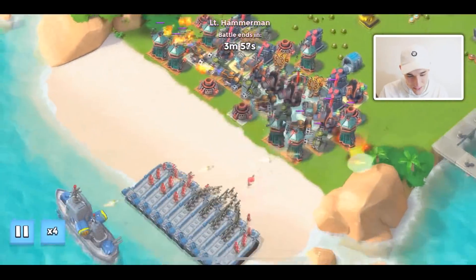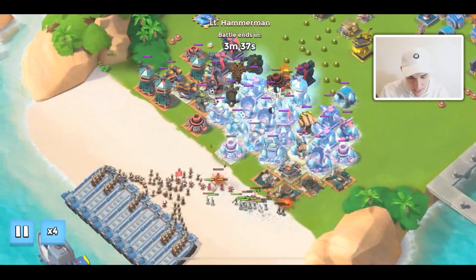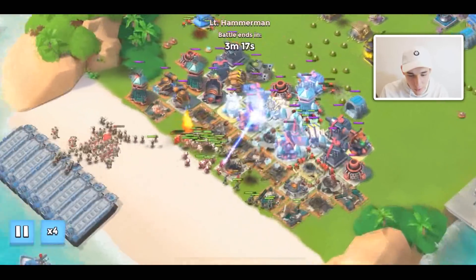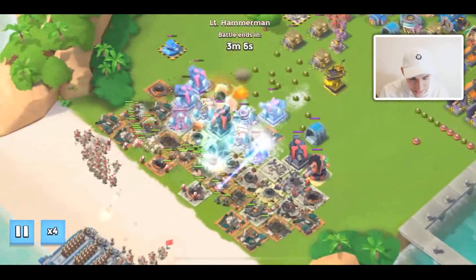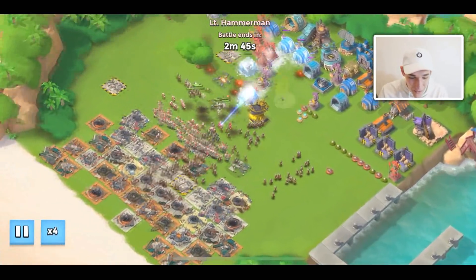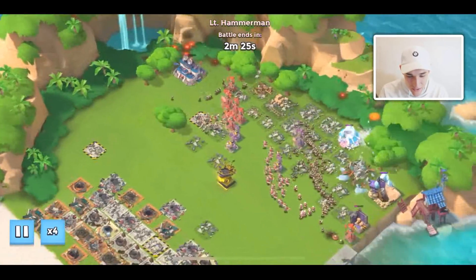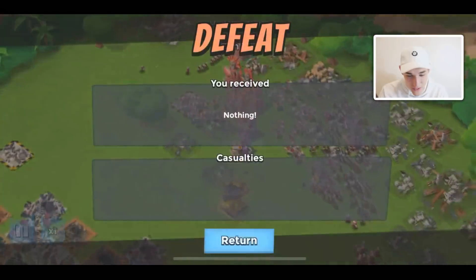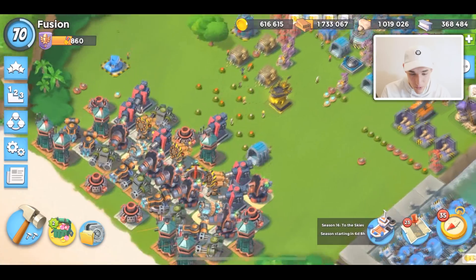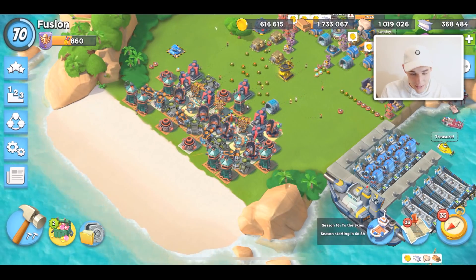Lieutenant Hammerman said 'are you ready to get steamrolled?' — I don't think that's gonna happen. We really just have to take out the troops before the next wave lands. He just has a ton of riflemen — why aren't the riflemen dying? It's just riflemen and zookas. There are so many troops — the speed run has stopped because there's no way I can take down this army of grenadiers and riflemen. Two of the biggest threats in Boom Beach together.